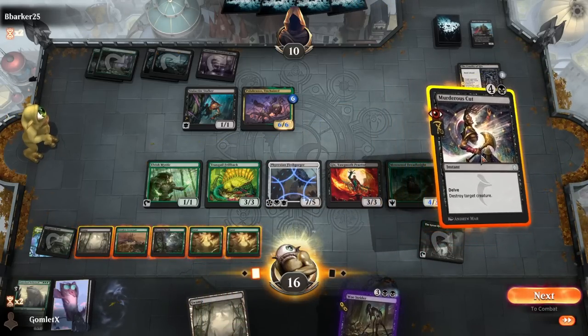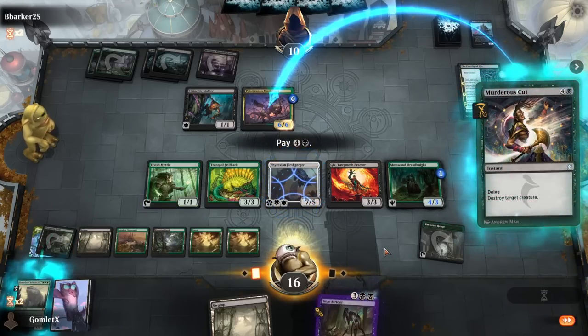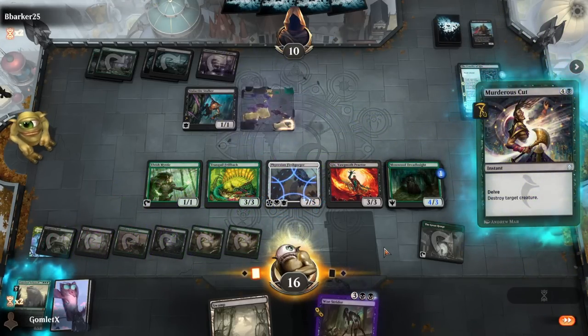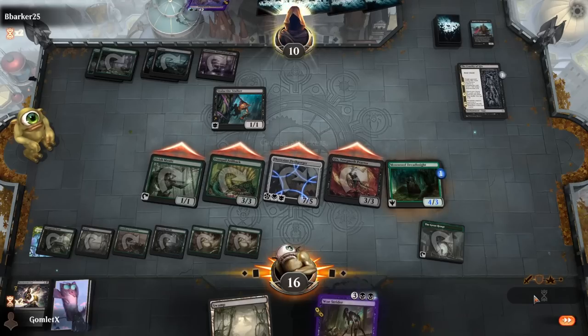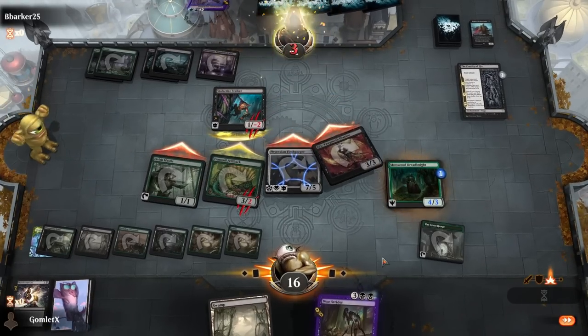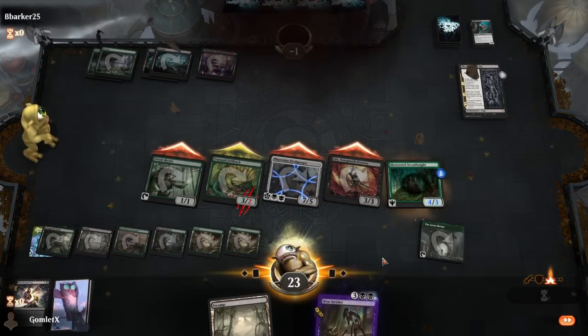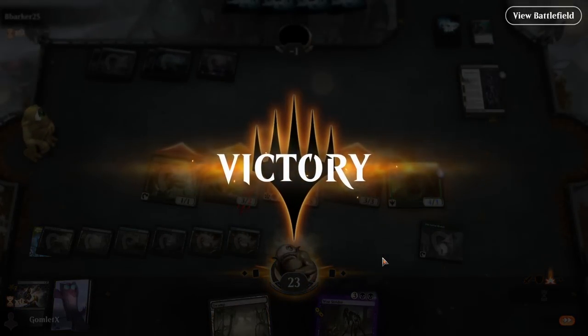I just Murderous Cut the 6/6 and attack with everybody - I think they're still dead. They can't block Fleshgorger - that's ten power on board. Even if they make me discard Craterhoof, it would have been so much damage with Craterhoof, so funny. We had a pretty insane curve and our opponent had some of their more mediocre draws. Just really how the cards lined up. We are 2-2 now heading into game five.